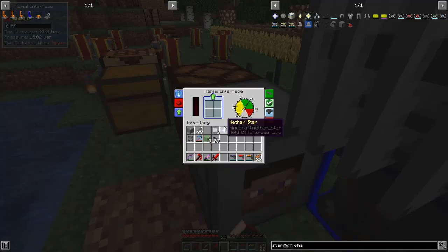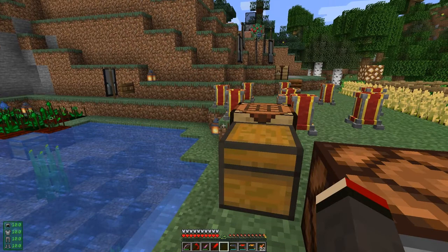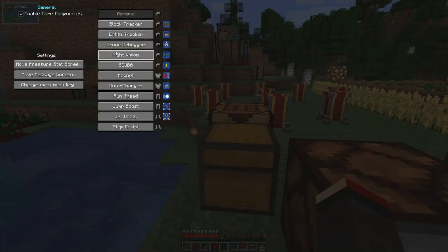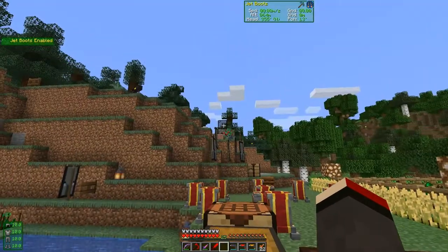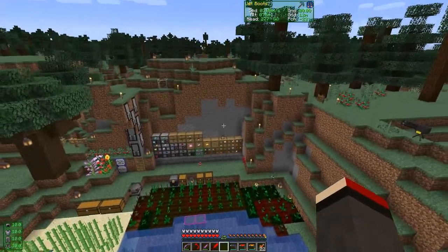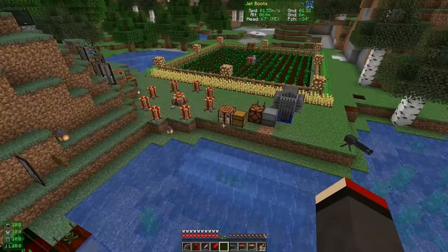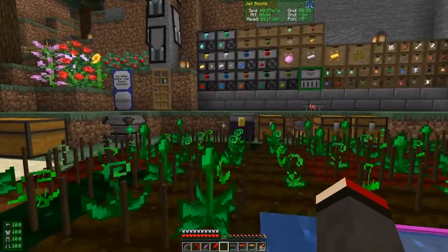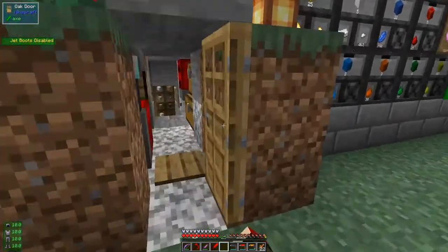So that's the aerial interface - fantastic! As you can see my armor is now fully charged. When I use the jet boots - I moved the keybind to Z, so it's Alt+Z to enable the jet boots - we can go straight up like this, or we can go down. You'll see the amount of air it's using is zero because the aerial interface is recharging it. It still has plenty of pressure in there. Then we can turn off the jet boots.